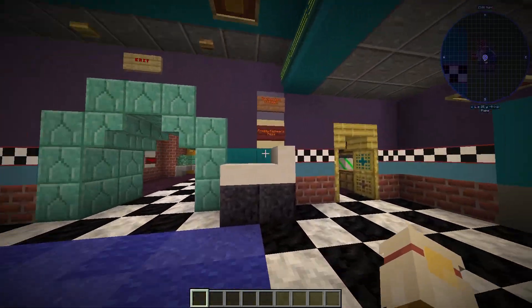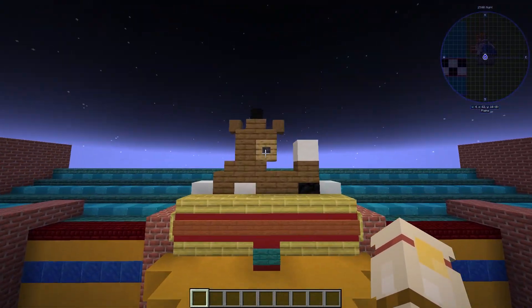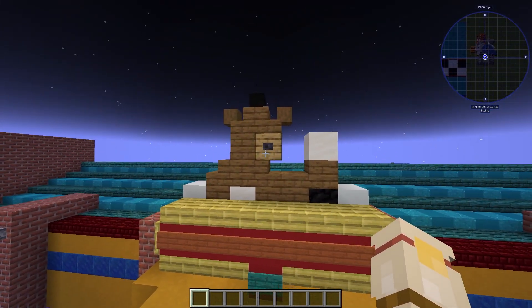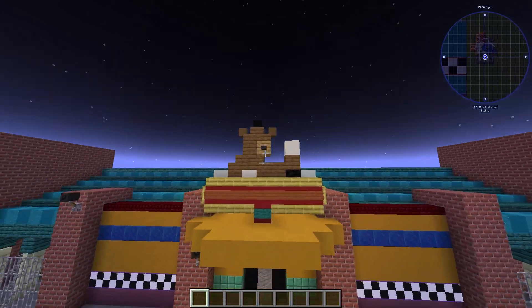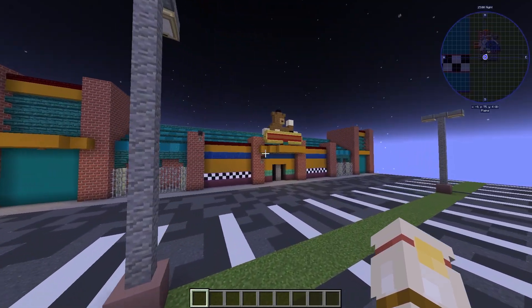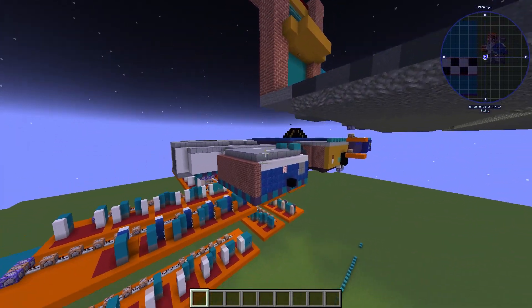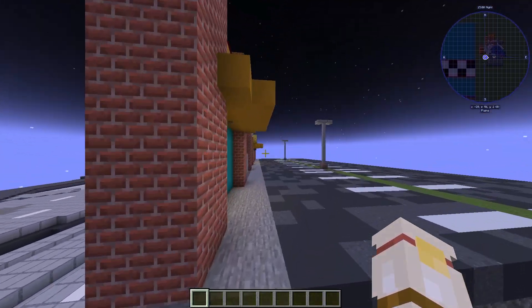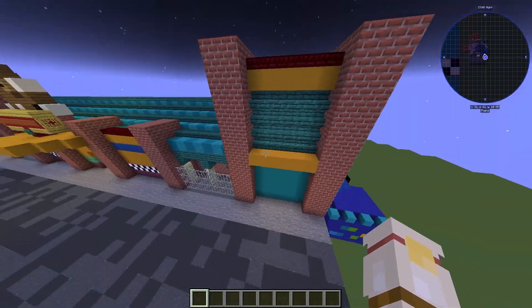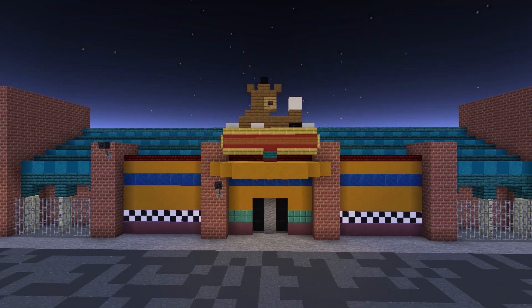And all said and done, that is pretty much it for the entire pizzeria. You have the outside with the main Freddy Fazbear's pizza logo — I've used some custom player heads as the ears and top hat on the Freddy. One fun fact: the pizzeria on the inside was actually way bigger than the pizzeria on the outside. I built the entire interior and made everything functional below the actual main entrance, since it would expand past the actual walls of the outside.